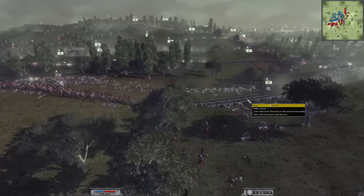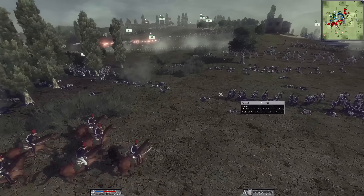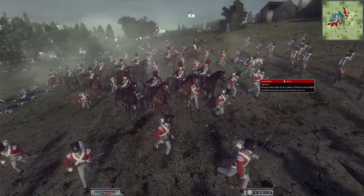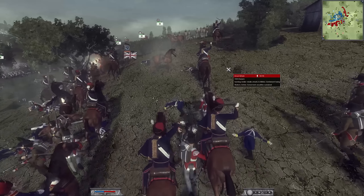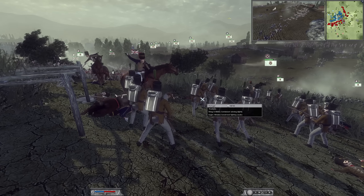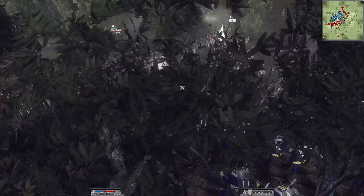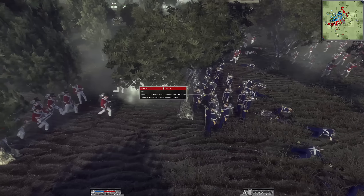The French have kind of also entrenched themselves in the city in the center, a couple units ready to hold. Spain has been a little more defensive — they haven't pushed up too far. Austria has decided to abandon the hill a little bit — he's got some Old Guard back there, some elite units, but he's not pushing forward. But the Austrians are marching forward now. Look at this massive line — Hungarian Fusiliers. Just a ton of Hungarian Fusiliers! That's a long line of Hungarians.